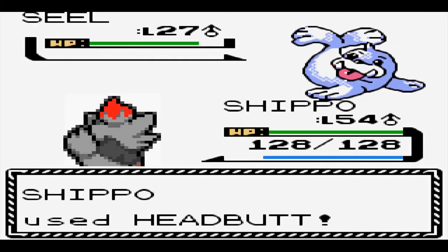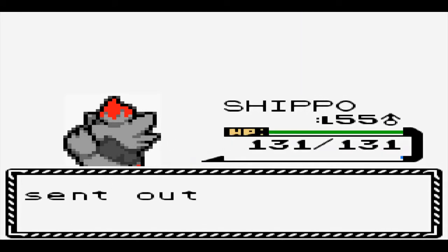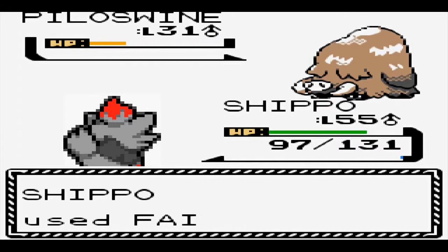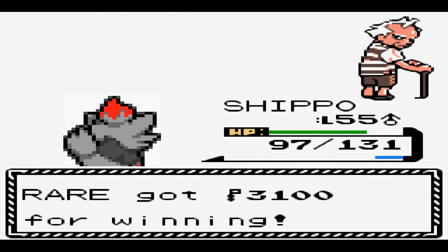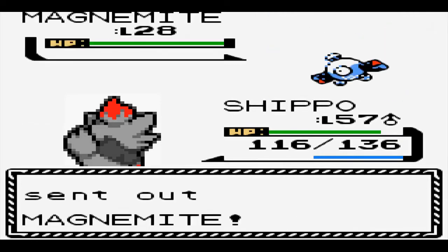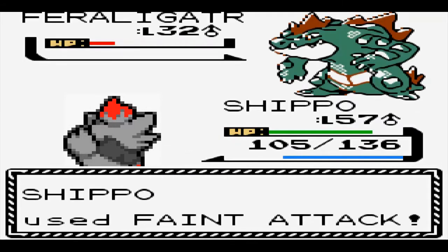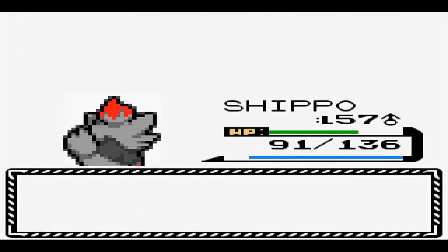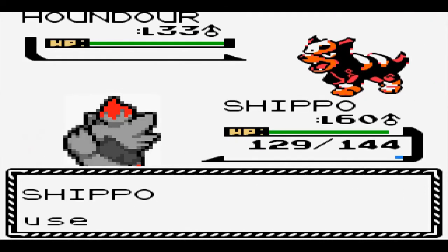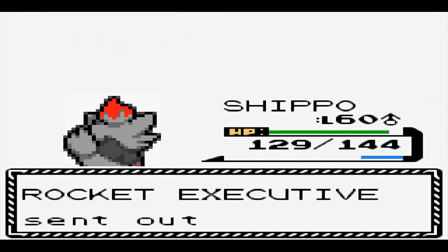I head straight for Pryce as I already cleared out the Rocket hideout in preparation for Jasmine, and this gym was a nice and easy sweep. Piloswine survived in the red and was healed by Pryce, but he didn't hit hard enough to have me worried. Back in Goldenrod, Team Rocket has taken control of the radio tower, so we head underground to meet up with our rival, who stands no chance against Shippo, who is now at level 57. Feraligatr was the only issue, but because the developers gave him such a terrible move set, I wasn't worried in the slightest. At the top of the radio tower is the Rocket executive, who despite having two Dark types of his own, was not an issue at all — he was a clean sweep.